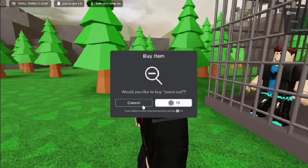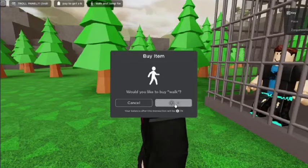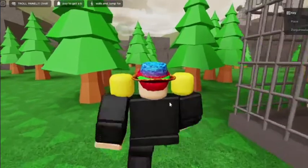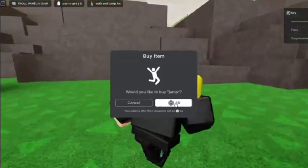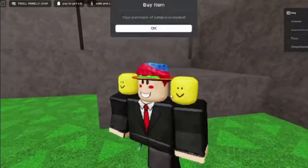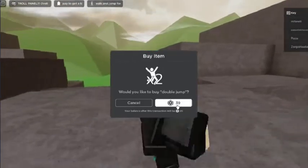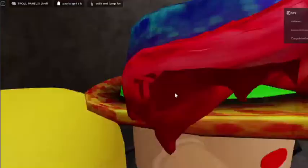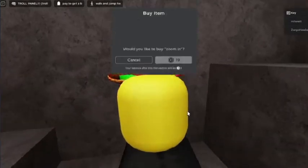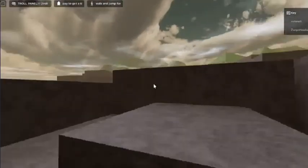You could also zoom out again for a hundred Robux. You could also walk for a hundred Robux — and now we're walking! You can also buy a double jump for 39 Robux or jump for 15 Robux. You can also zoom in for 19 Robux.